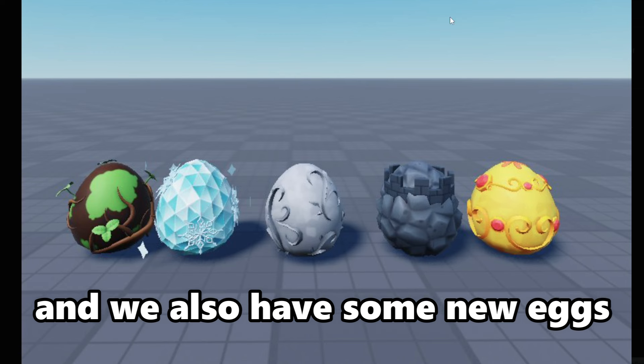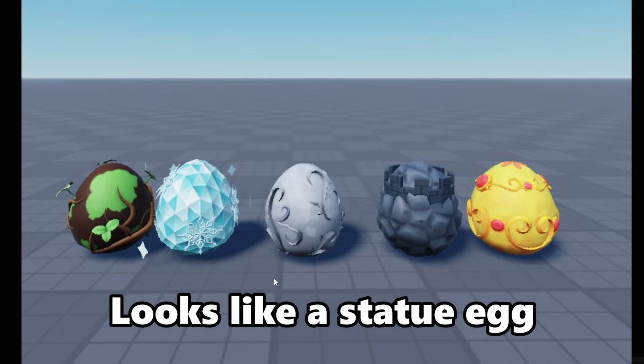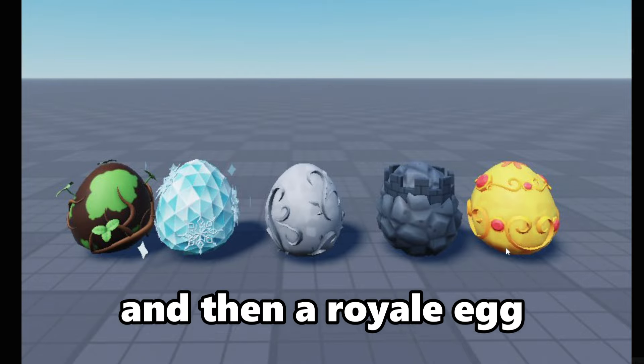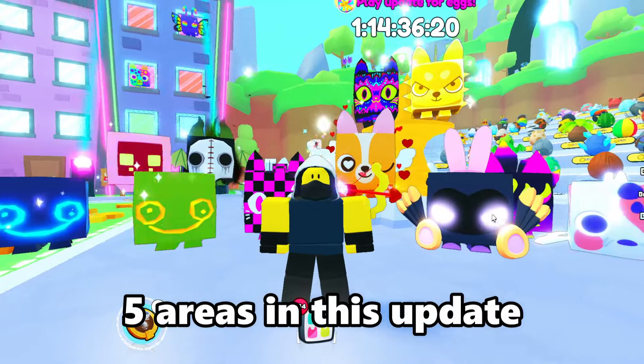We also have some new eggs. We got the poor egg, a snowflake egg, looks like a statue egg, a castle egg, and then a royal egg. This most likely means that there's going to be five areas in this update.